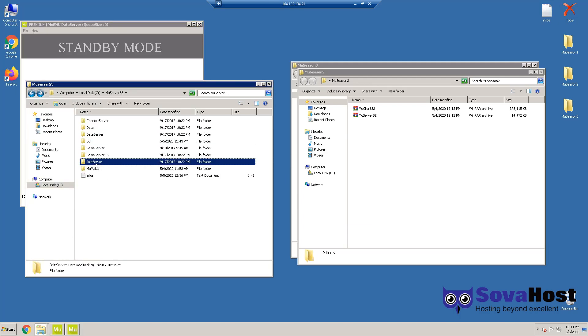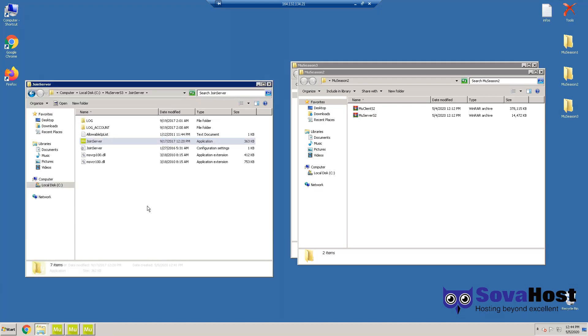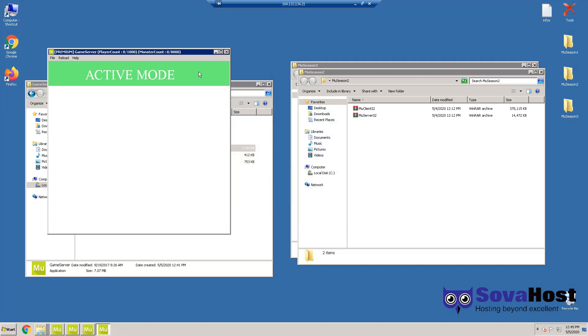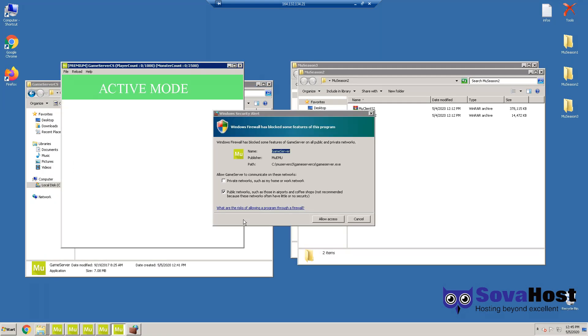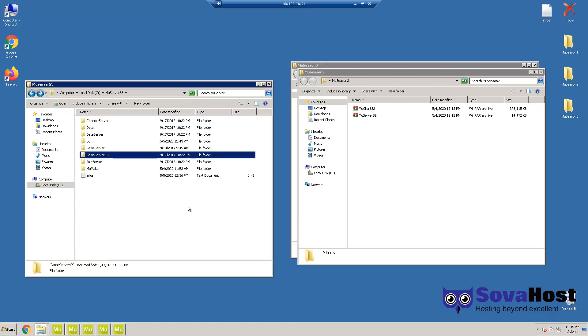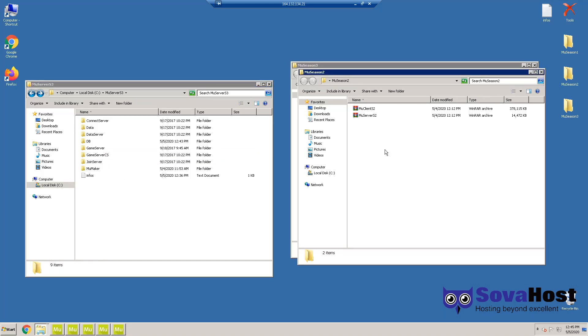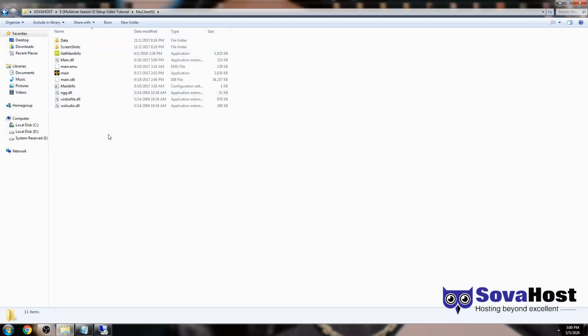Don't make the mistake and run this one — you're gonna get an error. Run first join server. I guess this was really simple. Thanks to everybody who makes this job easy with their files. Now we have the server running. Now I'm going to go to my computer and we're going to set up the client.